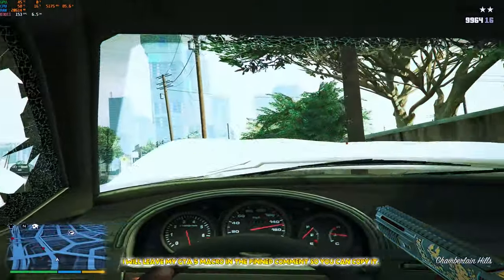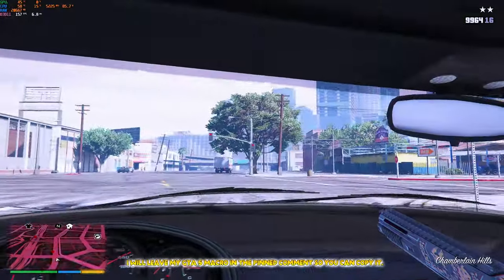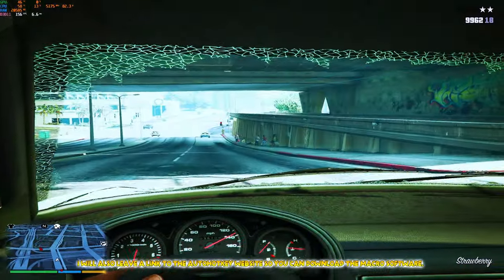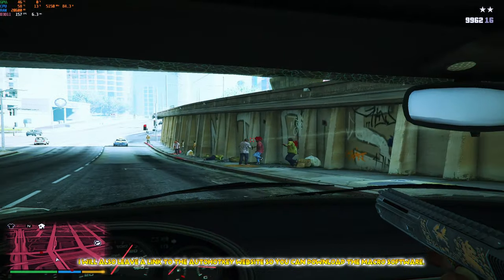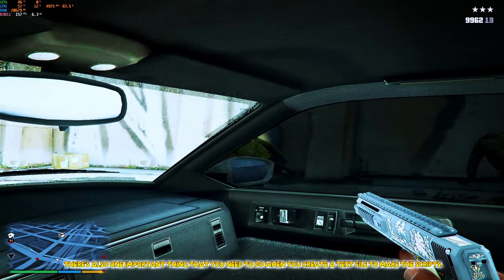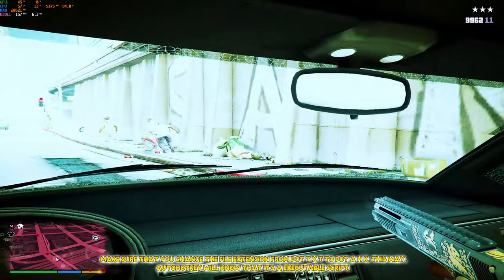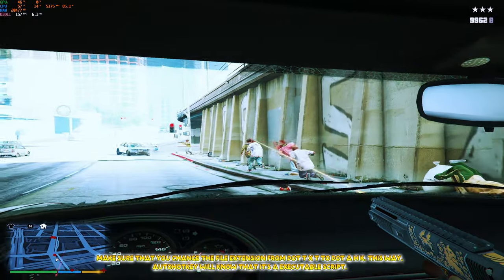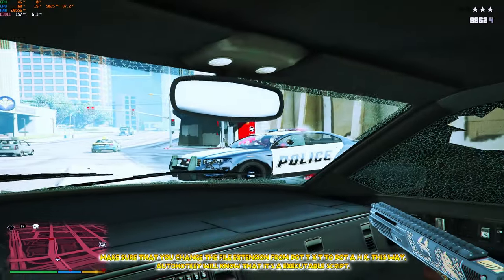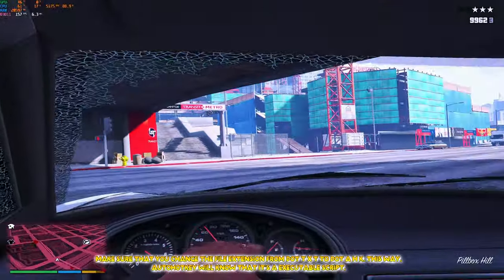I will leave my GTA 5 macro in the pinned comment so you can copy it. I will also leave a link to the AutoHotKey website so you can download the macro software. There's also one important thing you need to do when you create a text file to make the scripts: make sure that you change the file extension from .txt to .ahk. This way, AutoHotKey will know that it's an executable script.